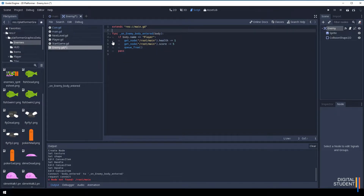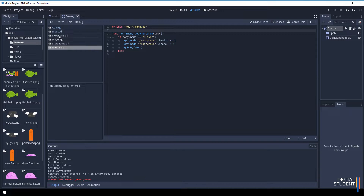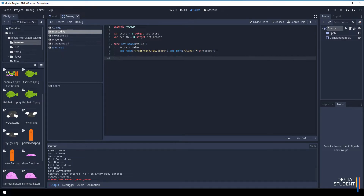Now let's update the main script. Save the enemy script first, then head over to main. We need to add a new variable for health — copy the score variable, paste it, and change it to 'health'. Then we create a new function called set_health by copying the set_score function, pasting it below, renaming it to set_health, and keeping the value parameter.